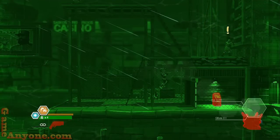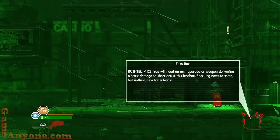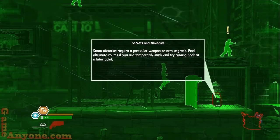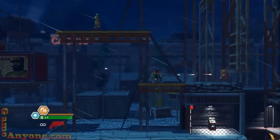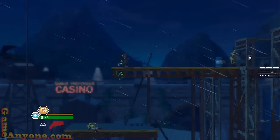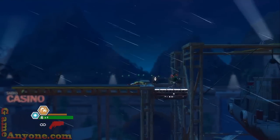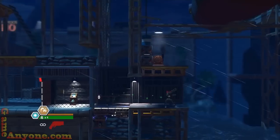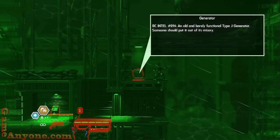An old and barely functional Type-J generator — someone should put it out of its misery. There's a replenish-all-weapon-ammo supply item there, but we don't really need it so I'm not going to go for it.